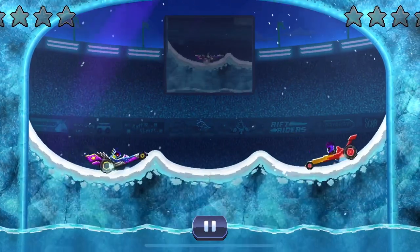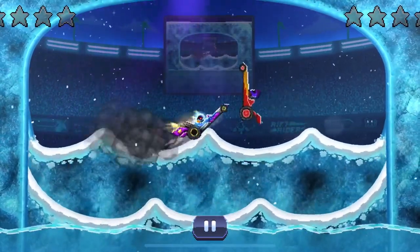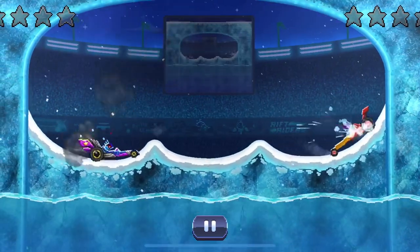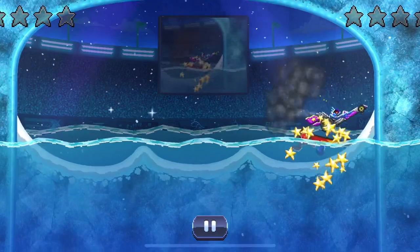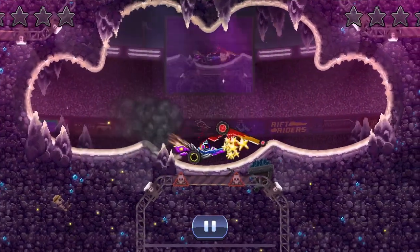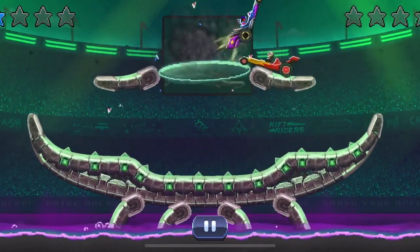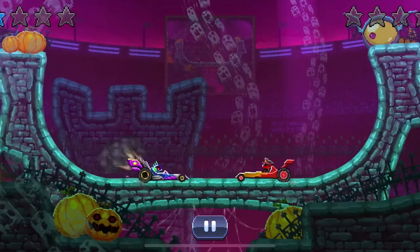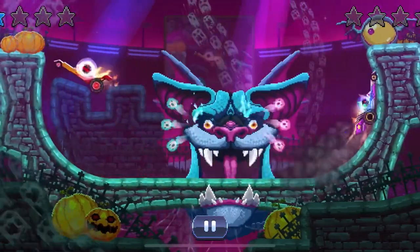Now we have Superstar Dragster on the blue team and Dragster on the red team. They're basically the same car — they both have the Godspeed trait. The only difference is Superstar Dragster is probably a little shorter lengthwise and also has a thruster so it can kind of fly. I think Superstar Dragster is better. You can get it this current season or by completing 100 calendar missions, also called Superstar Missions.